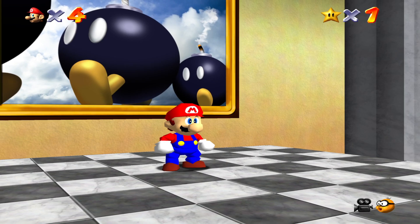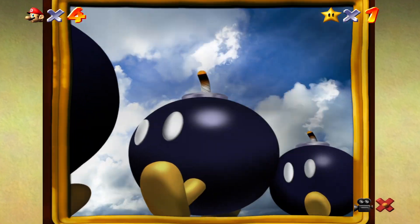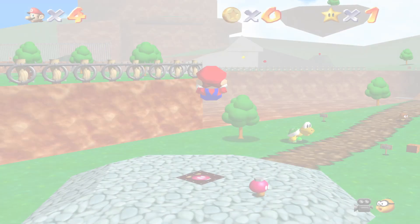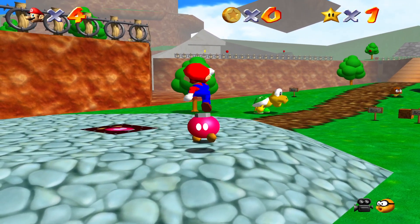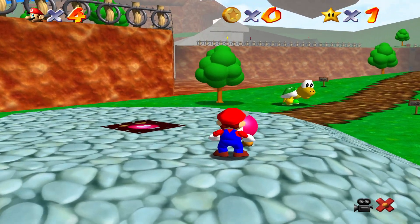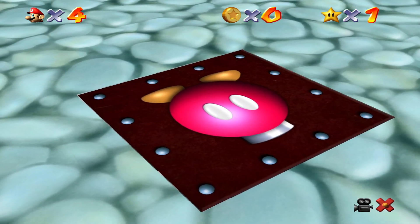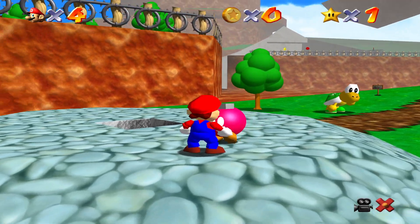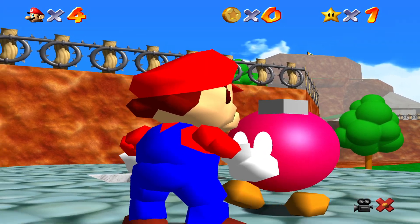The second star is largely the same — I'm going to scale up the mountain again, except this time you have to race Koopa the Quick. First, I highly recommend getting the cannons open. You can't use them on this star or you will be easily beaten by Koopa the Quick and fail the star, but it'll be nice to have those open for the third star.